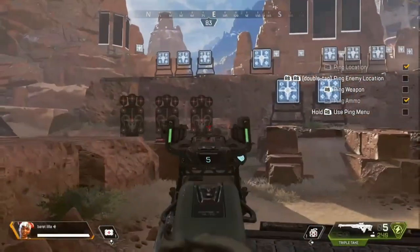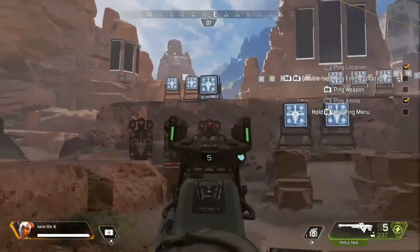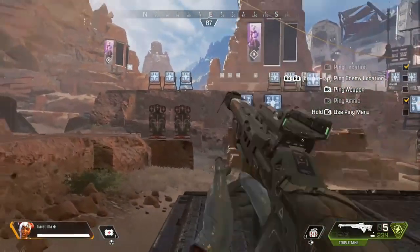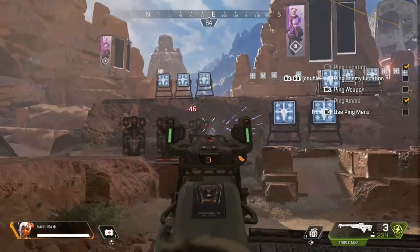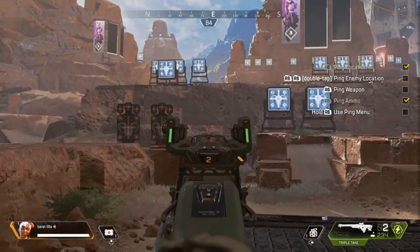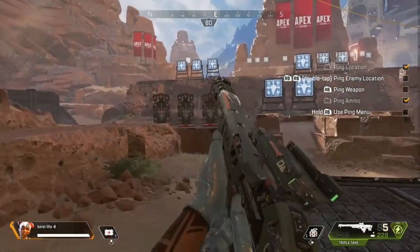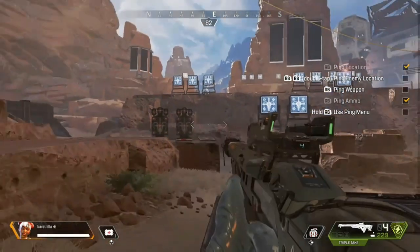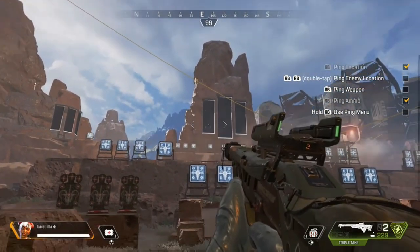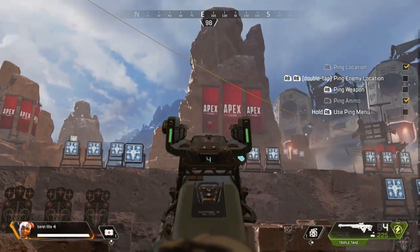Now we're going to move on to energy weapons. First up is the Triple Take. The damage if all three shots hit is 69; if you only hit with one shot you're going to hit for 23, and headshot damage is 138 with all three shots hitting. The Triple Take fires three shots — so for example two shots hit for 46, or one shot hits for 23. This weapon has a spread, and if you do not aim down sights that spread is going to be a lot wider than if you are aiming down sights. As you fire you can see the spread of those three shots when hip-firing; when you aim down sights it dramatically reduces that spread, making it a lot more accurate at longer distances.